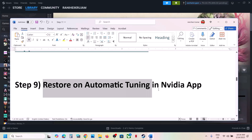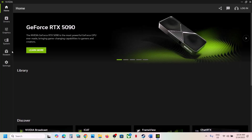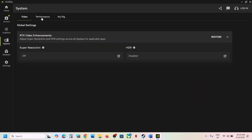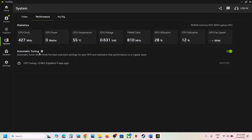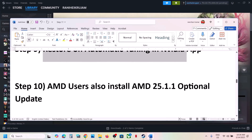Next step is to restore automatic tuning in the NVIDIA app. Open the NVIDIA app, go to System, then Performance. If the Restore option is highlighted under Automatic Tuning, click Restore. Once the restore is complete, launch the game and check.